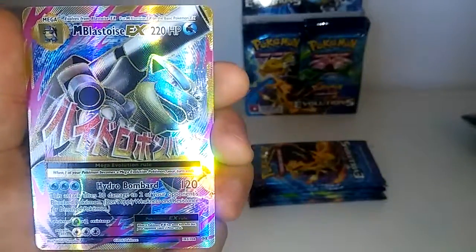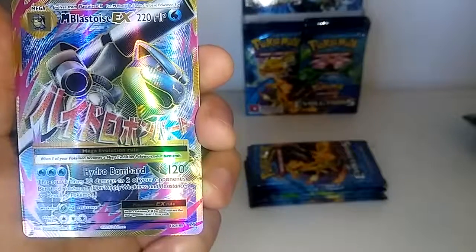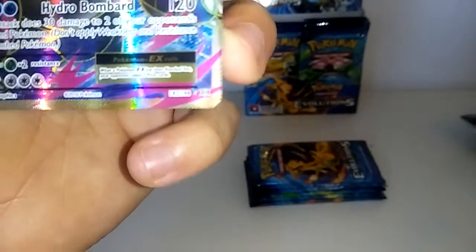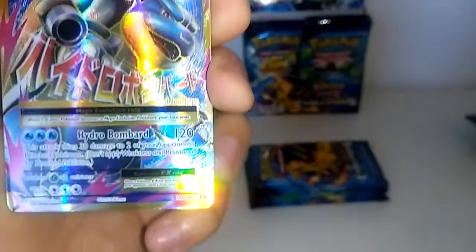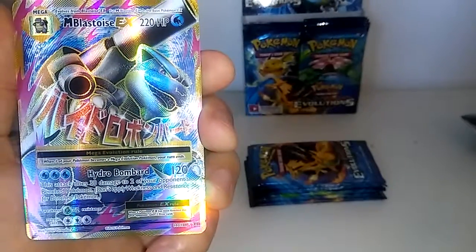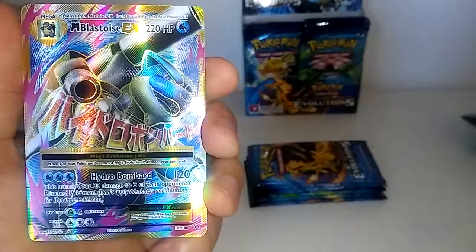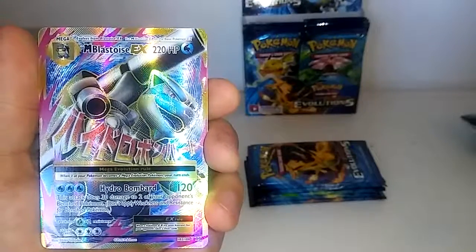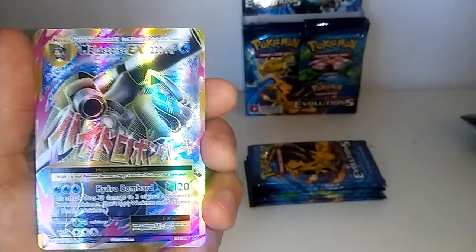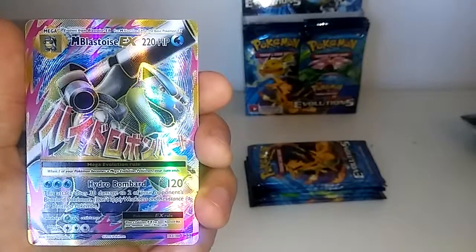Let's have a good look at this card: 220 HP, Hydro Bomb — 120 damage. You can see at the top, 102 of 108 — so it's a full art. We actually pulled the Blastoise EX in the first part of this video, so I would recommend you to watch that video and give it a thumbs up.